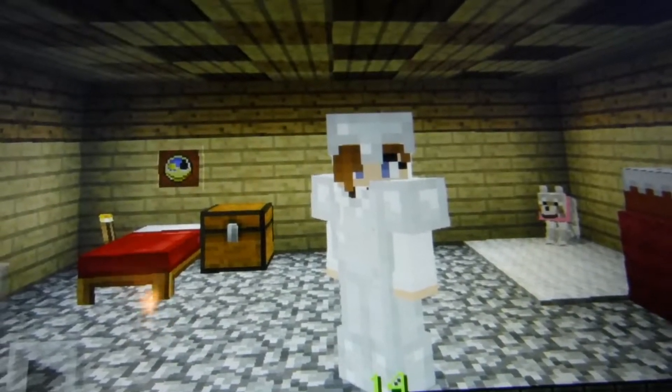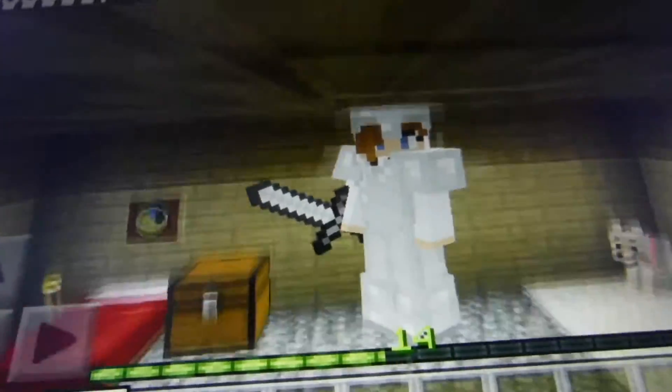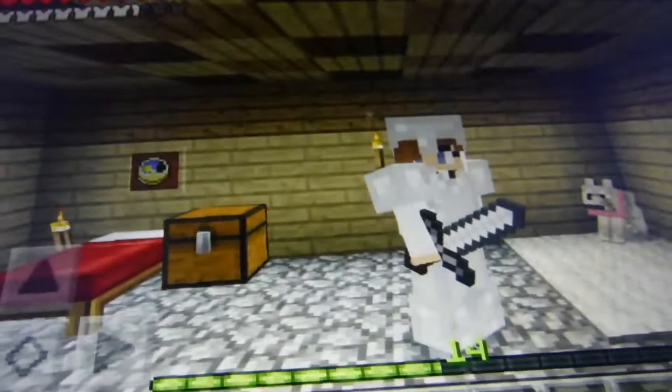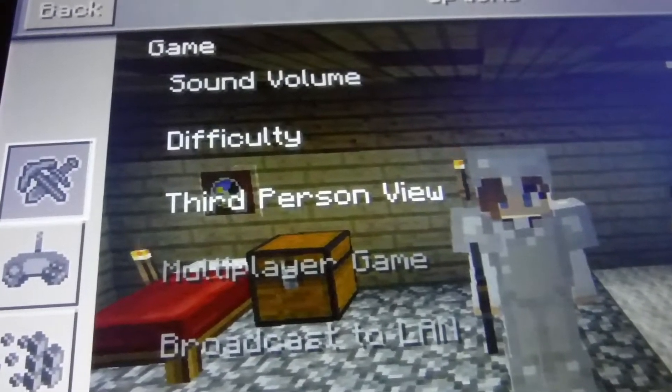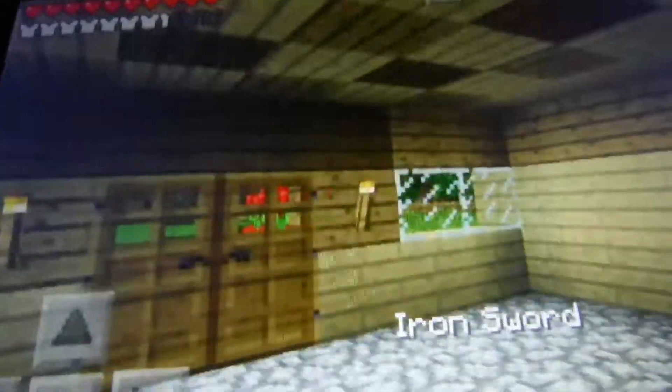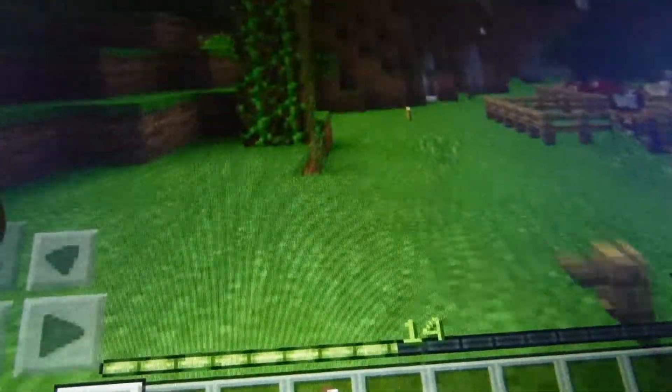Hello, this is Chick Gamer and welcome back to another episode inside of Chicky World. Last episode we made a house. I'm gonna take off the third point of view. I figured out the problem — you can't use your hand to sit and stay a puppy or a dog; you have to use a sword or an axe. I forgot to grab my furnace and crafting table.